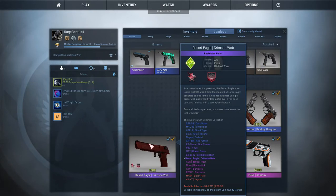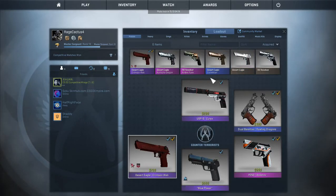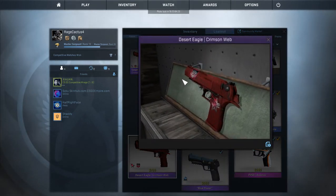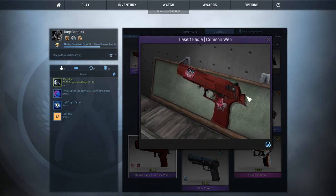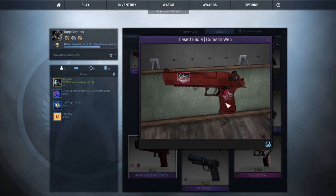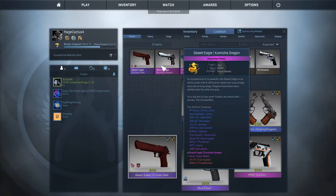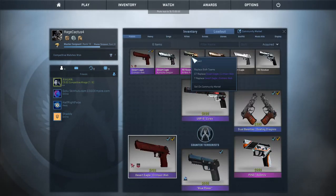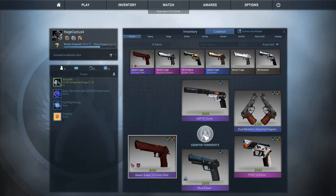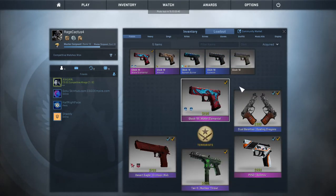For my Desert Eagle, I have some good ones but this one is obviously my favorite — I literally just got it today. It's a Deagle Crimson Web Minimal Wear with some stickers on it, it's awesome. We also have the Camucho Dragon, and for the R8 Revolver I have the Amber Fade, which looks pretty cool.